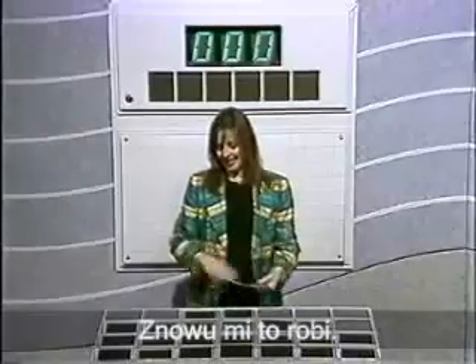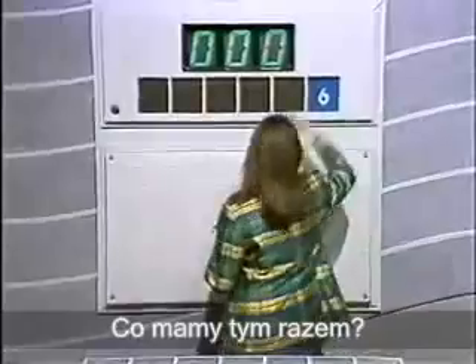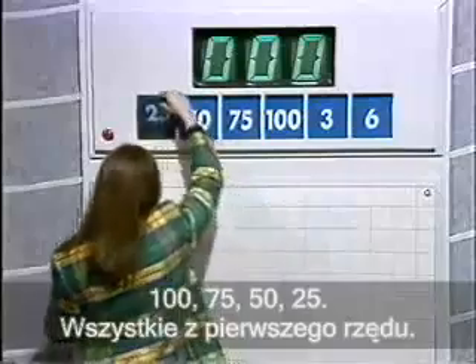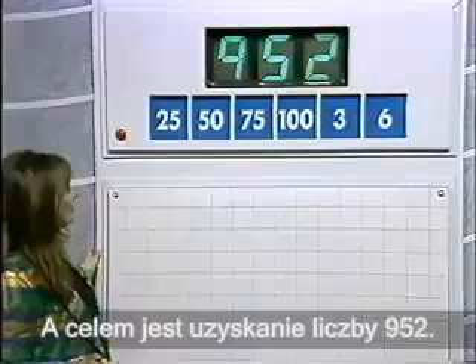and two from the third row? From the third row down? Yes, please. What have we this time? Six and three. Those are the only surprises on this board, because you know what else is here: 175, 15, 25, all from the top row. And the target — long, long way to go — 952.